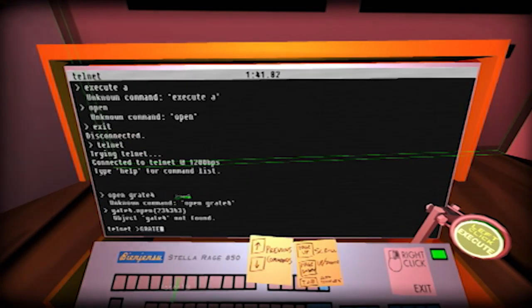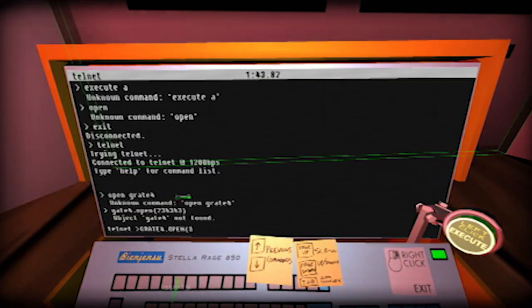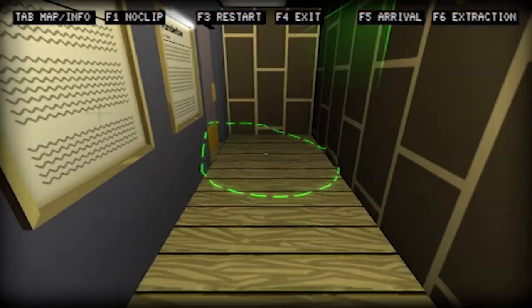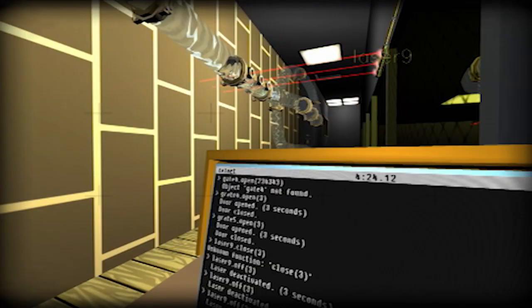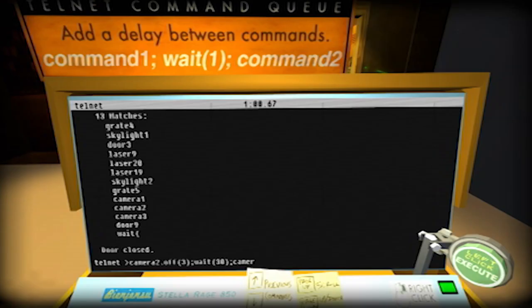Initially it's just opening doors or hatches. Then it's getting through alarmed doors, which can only be opened for three seconds. After that, you'll be disabling cameras, lasers, adding delays to your commands, so it gets nice and complex without being painful or tedious.